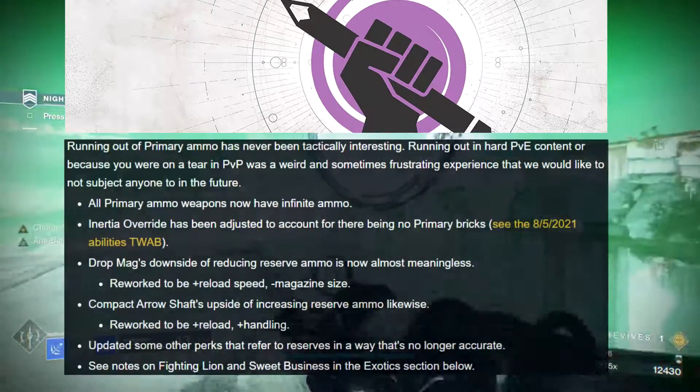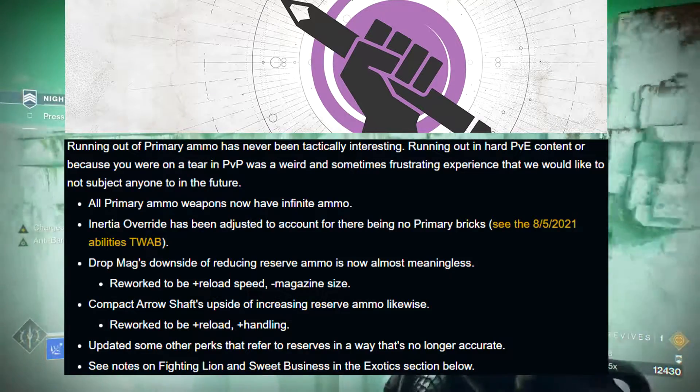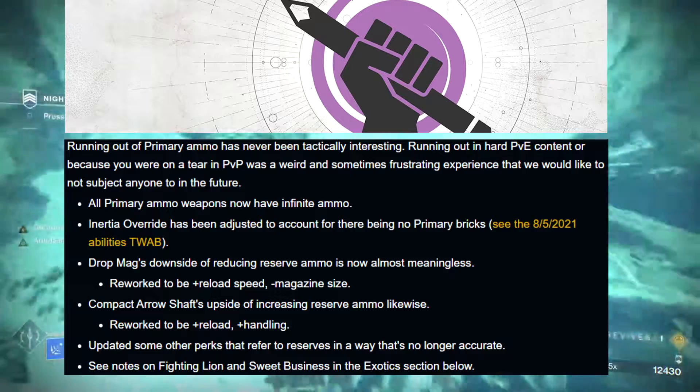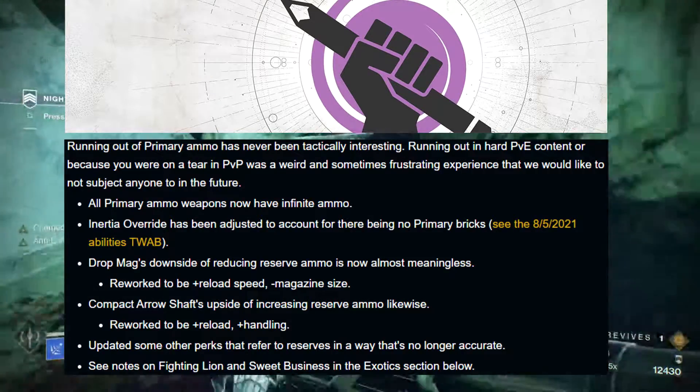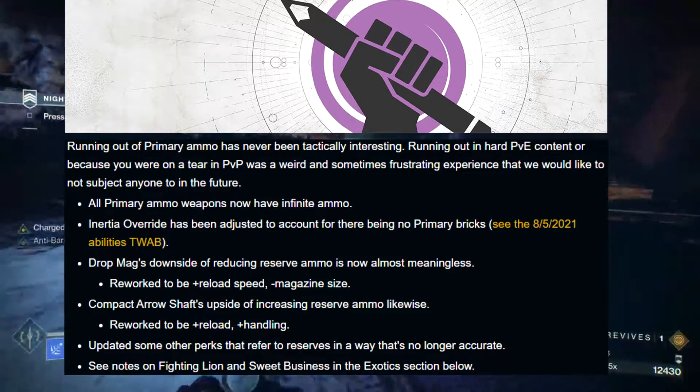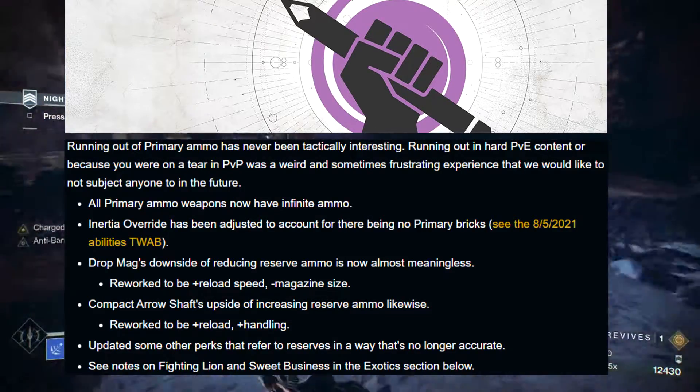Moving on to primary weapon changes: all primary ammo weapons will now have infinite ammo. Because of this change, they're also going to be changing around some perks such as Drop Mag and Compact Arrow Shaft to being strictly reload perks and handling perks, and they're going to be doing this with many other perks as well.